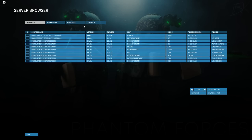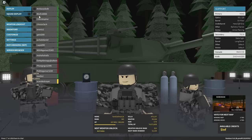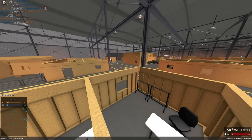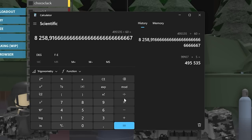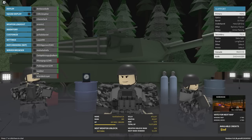I almost have a hundred thousand deaths on this account. Like, how much waiting time is that? Every death is like five seconds of watching the back of someone's head. Let me calculate this. I have 99,107 deaths, times five seconds — divide by 60, divide by 60 again. That's 137 hours looking at the back of someone's head, guys. I feel like that's absolute gas.